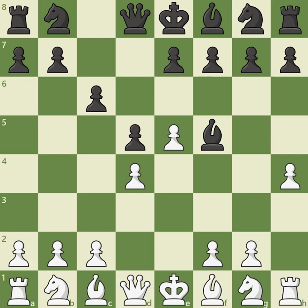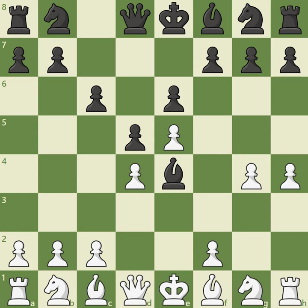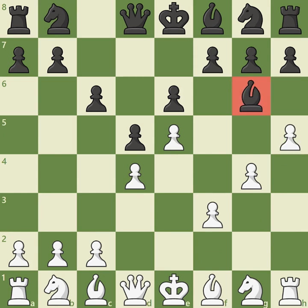White grabs more space on the kingside and prevents Black's natural continuation e6. This would be a serious mistake as White can win a piece after g4. The light-squared bishop can try to run with bishop e4, but it certainly can't hide after f3, forcing the retreat bishop g6. When White marches forward with h5, trapping the bishop, White simply wins a piece.